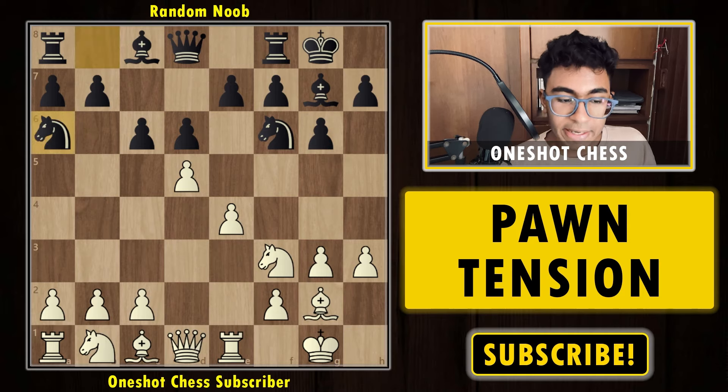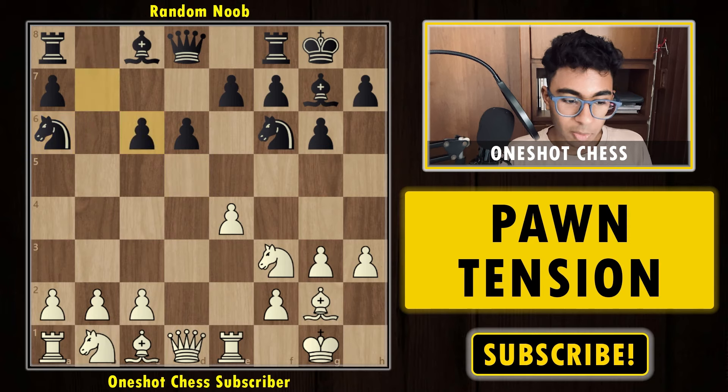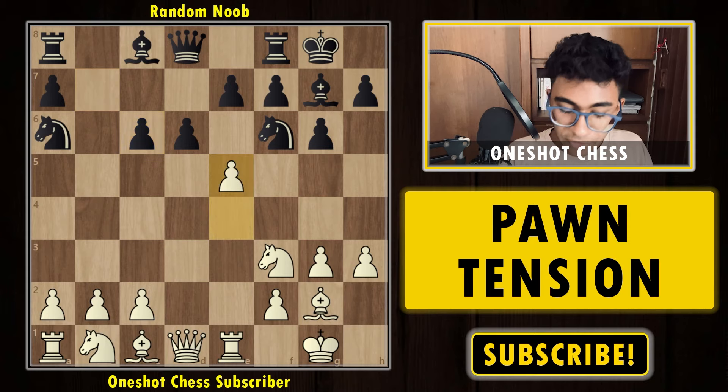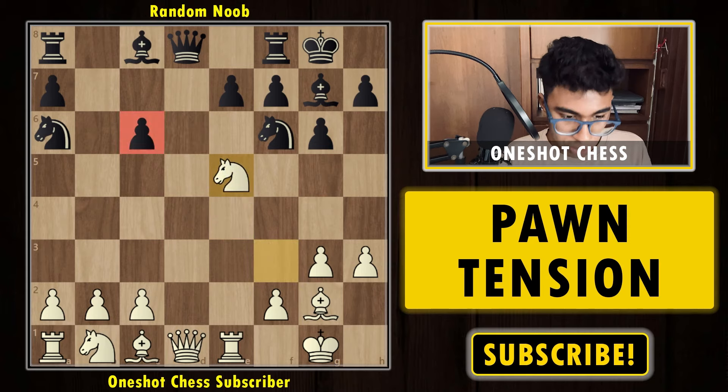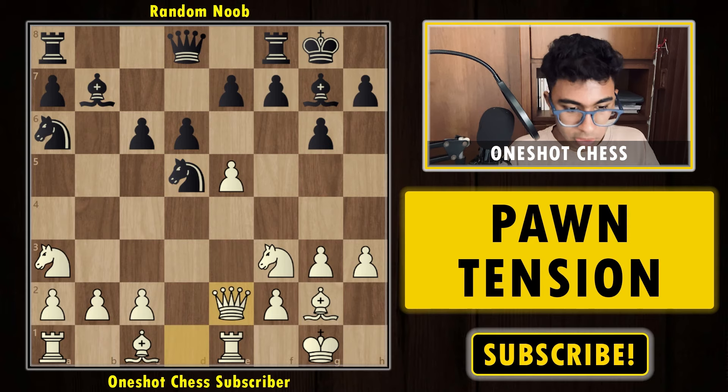Now we have the fifth and final diagram of the day. We are playing with the white pieces and black played the move knight to a6. Pause the video and think how you would continue. The most obvious option is to capture the pawn — and if you found that move, congratulations, it is the best move. After takes-takes, if you found the follow-up move e5, that's the brilliant move and the exact reason we captured on c6. After e5, if black captures the pawn after knight-takes, black already has a bad pawn structure and white is better.